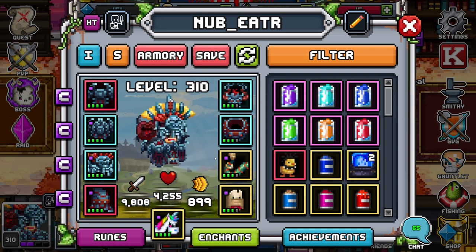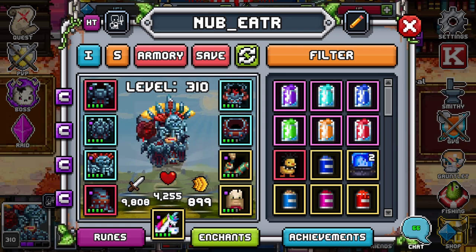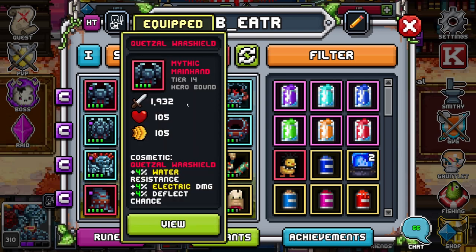For everything else the set is okay — the resistances are nice. I got it because I'm going to be farming Titans a lot and I don't have to rely on a full team. I can probably get by with just two people and hopefully eventually solo some of the earlier content. For the Mythics, I have Quetzal Warshield. I got this before any set piece. It has deflect chance and is probably one of the best Mythic main hands in the game for both DPS and a bit of the tank role.